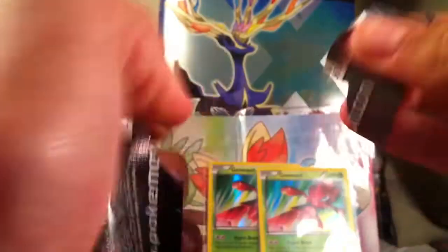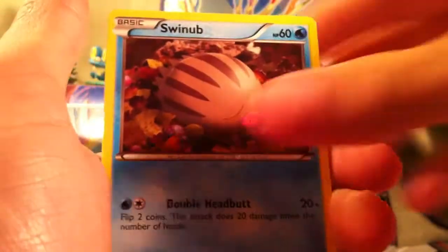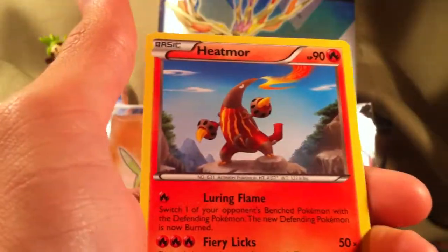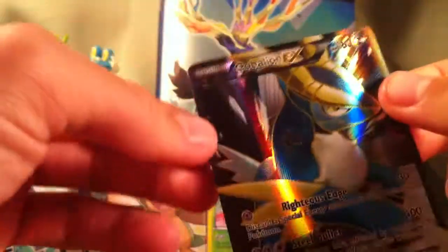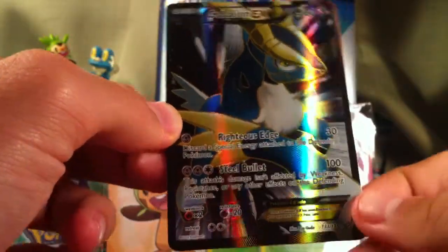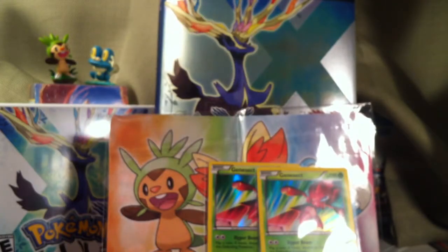I doubt we'll get anything great, hopefully we do. Togepi — if you didn't see our Brokey box opening, you should check it out, and the Chespin box too. Togepi, Swinub, Scraggy, Fungus, Whismur, Laser, Heatmor, Galvantula, Reverse Eviolite, and... oh my god! Yes! Let's go! You get excited over Pokemon cards, I know. Go watch our Froakie box and you'll understand why he's so excited.